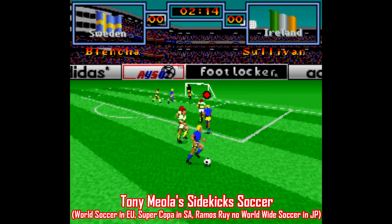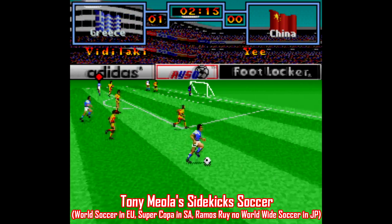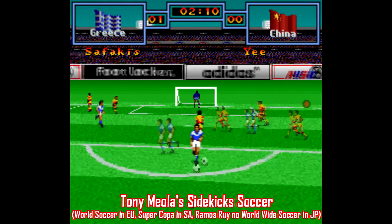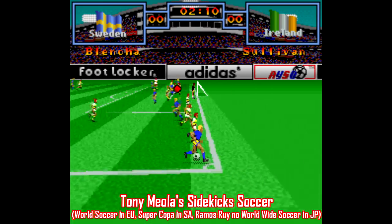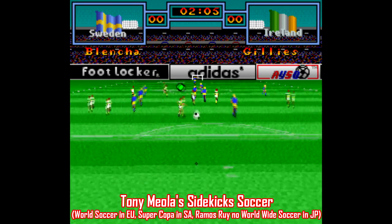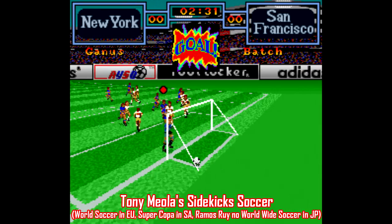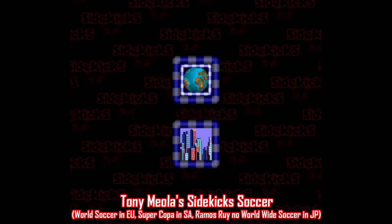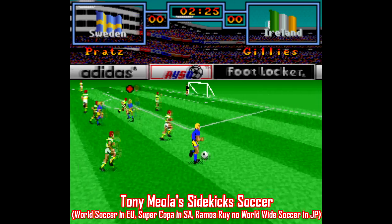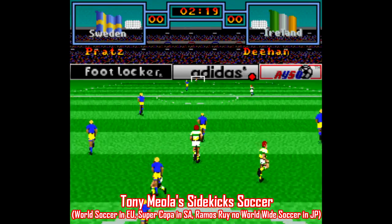Moving on with Tony Miola's Sidekick Soccer — this game was released in PAL regions as World Soccer, as Ramos Rui no Worldwide Soccer in Japan, and as Super Copa in South America. Finally, we have our first Mode 7 game, similar to NCAA Basketball and NHL Stanley Cup, where the camera focuses entirely on the ball and rotates around depending on which team has it. The gameplay here is pretty good depending on how disorienting the camera is for you. The annoying thing about this one is all the weird icons for each option on the menu, plus most of the teams are unlicensed. Otherwise, the gameplay is pretty well done, with lots of strategy available to implement, so this game is alright.